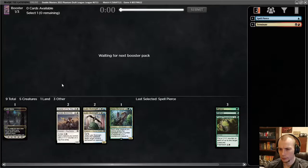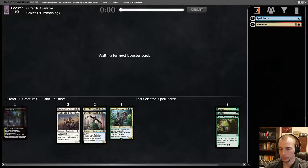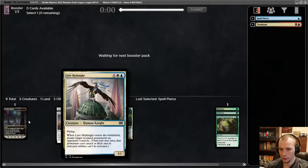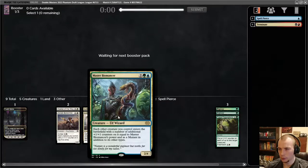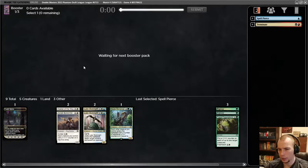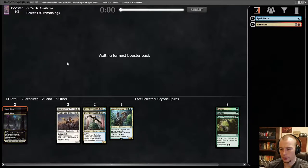Alright, we're slowing down our packs. We're looking for aggressive creatures and need a bit more fixing. We could obviously use removal too — we don't have any interaction at the moment outside of the Sky Knights detaining stuff. Our next pack has arrived and it's a choice between another Cryptic Spires, Ambuscade, and Last Breath for removal options. I think the Ambuscade stuff we can pick up later — let's just take the land here.